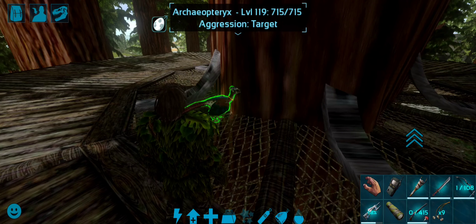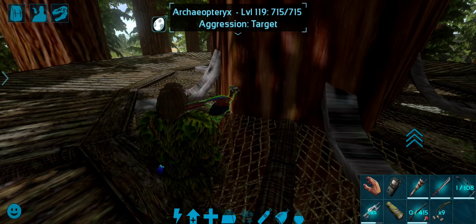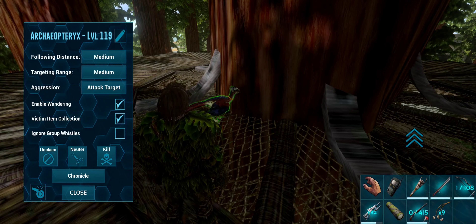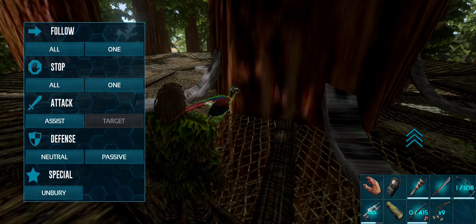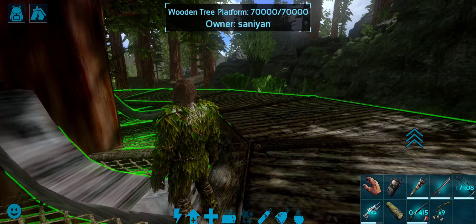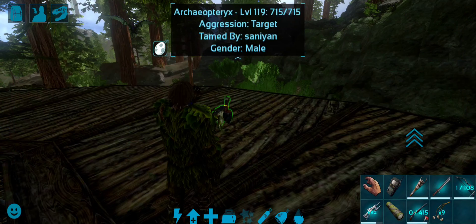Now we are at the platform saddle. So what we are going to do is enable it. We are going to go to the map. We are going to track and follow. Then we will go to the stopwatch. That is why we are doing our inventory check.